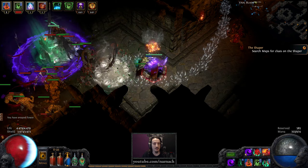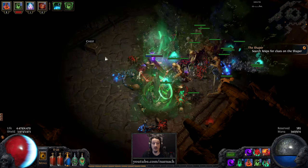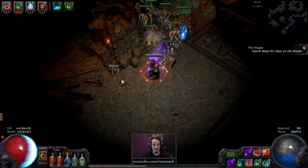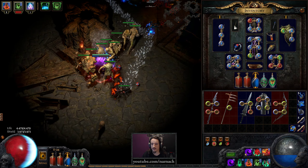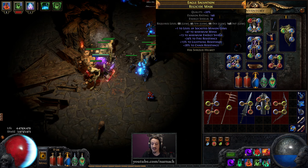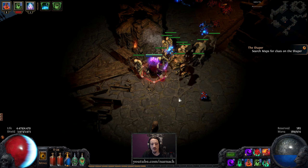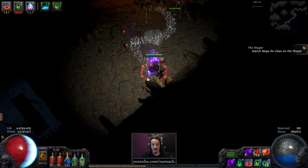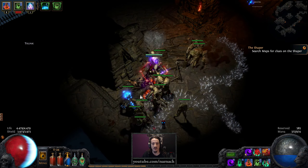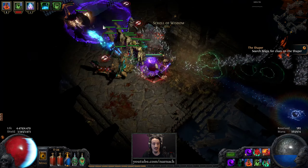Previous episode we ran the Primordial Pool and we were completely overwhelmed with loot as well. One of the items I looted from there is a new helmet — we have plus one to socketed minion gems as well as 28 to chaos resistance, bumping our old number up by a little bit. We lost some energy shield in the process, but we are now completely maxed out on chaos resistance, which is a first for me actually on any character.